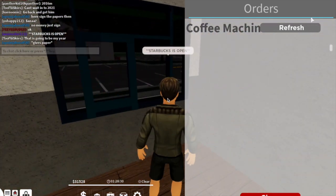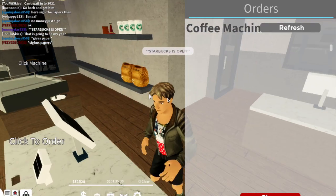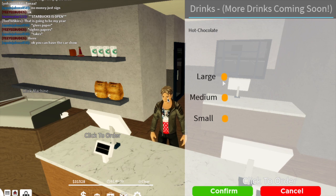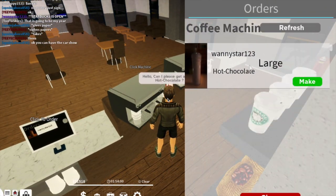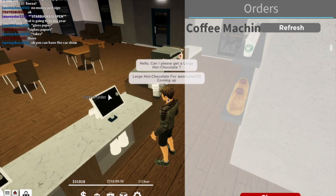If you want to be a customer here, just tap on the screens to order where it says 'click to order.' They also added the ability to order at the drive-thru. To order, simply push buy, choose your size, and confirm. Then when an order comes in you click the machine, press make, and as you can see I made $400 from that.